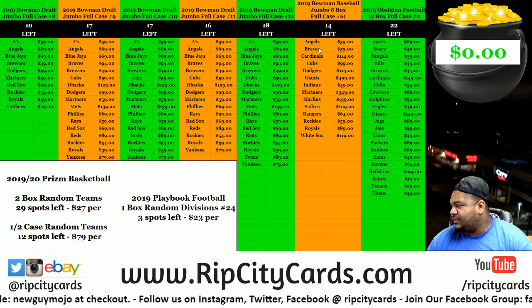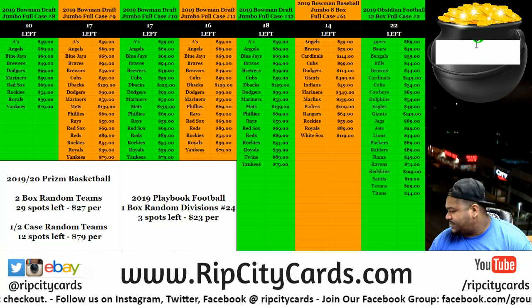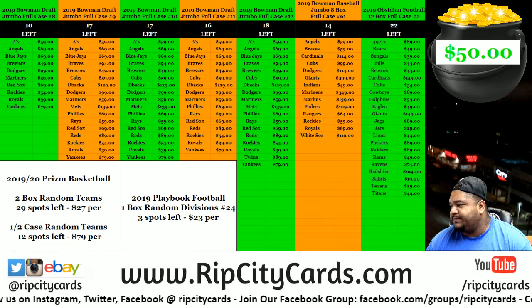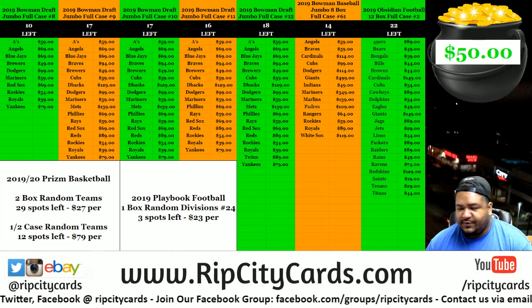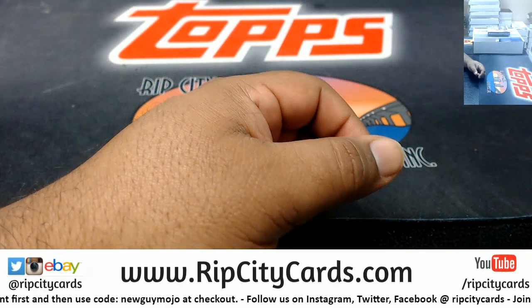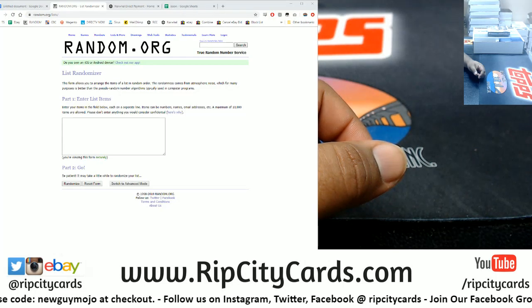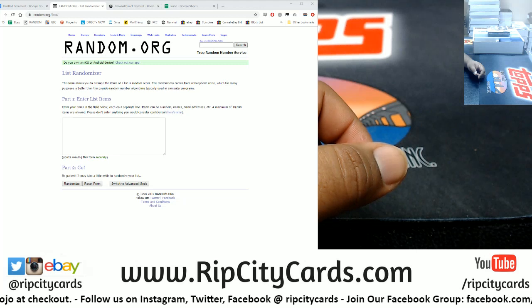Yo, what up peeps! Let's add to the pot — pot is now 50 bucks. This is a one-box random division break of 2019 Playbook Football, number 24. First things first, we got to do some randoms.